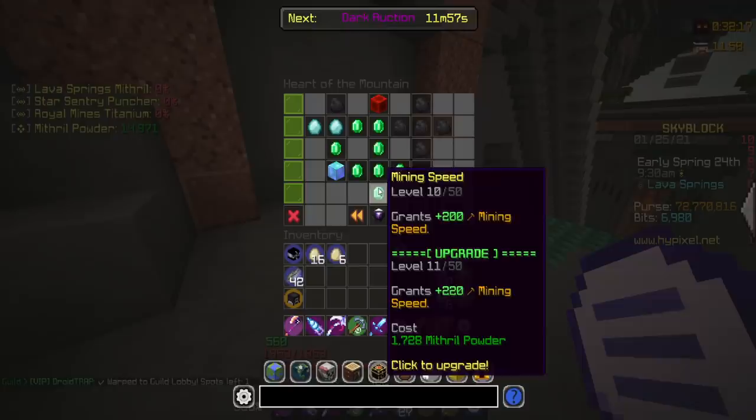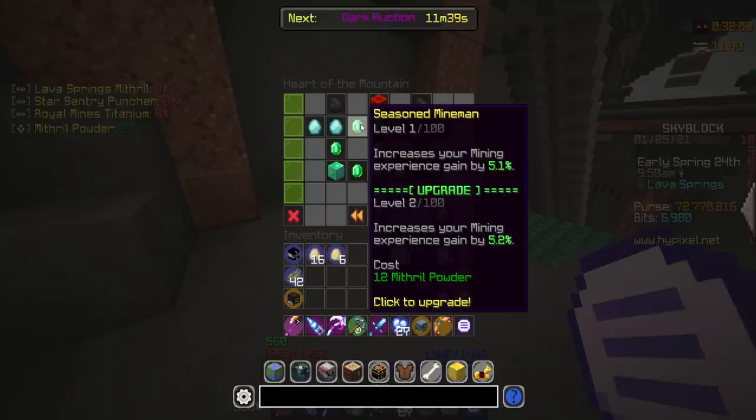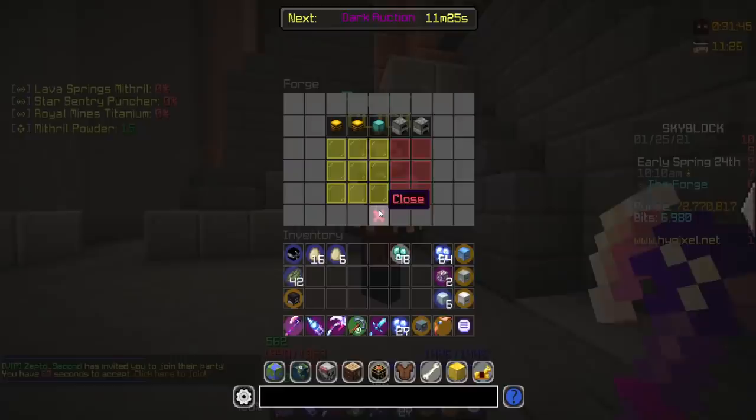I probably should have spaced this out a little bit better. Quick forge a couple of times. Probably going to get this to five, and get this to... 15. I have 27 left. I guess that's all we can do right now. I can get seasoned mine - increase your mining experience gain, sure, I'll upgrade that. But I do need to reset again tomorrow anyway so I can get goblin killer. I shouldn't have bought daily powder. Probably the most useless thing in the game. But we can actually craft the new drill now.